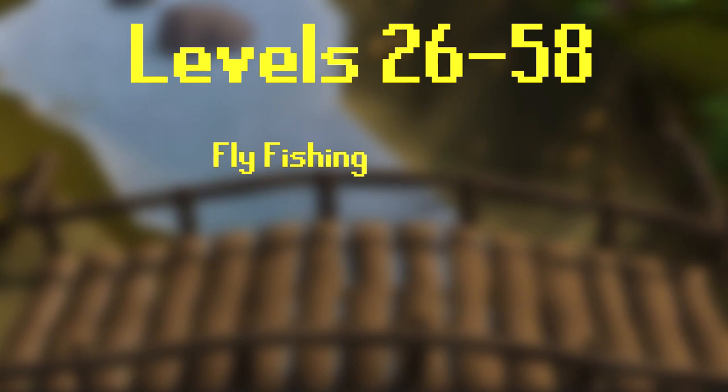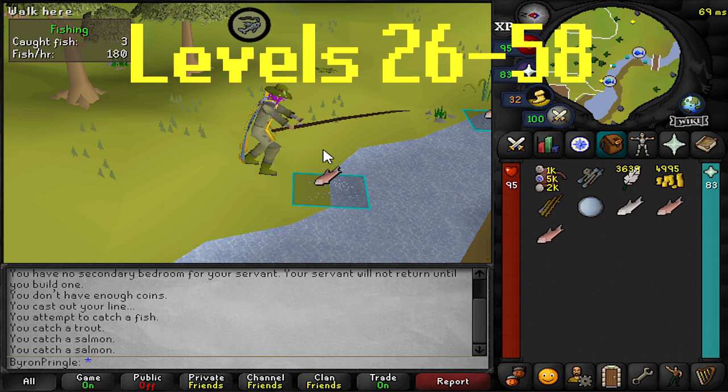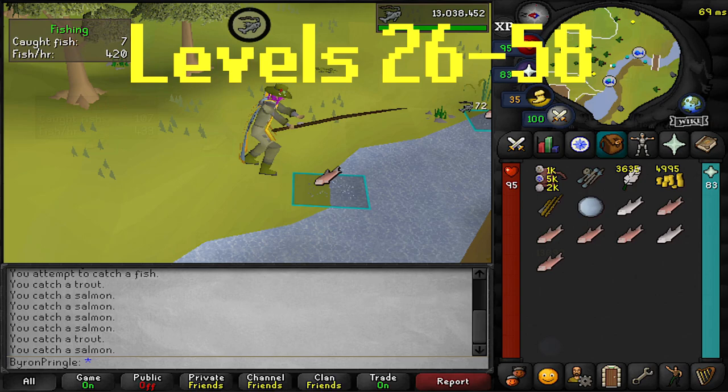From level 26 to 58 we are going to be fly fishing. To fly fish you need a fly fishing rod and a big stack of feathers. I recommend just AFK'ing this while you do other things like play alts or watch Netflix, since it's a pretty slow stretch — otherwise you can 3-tick for way faster XP.